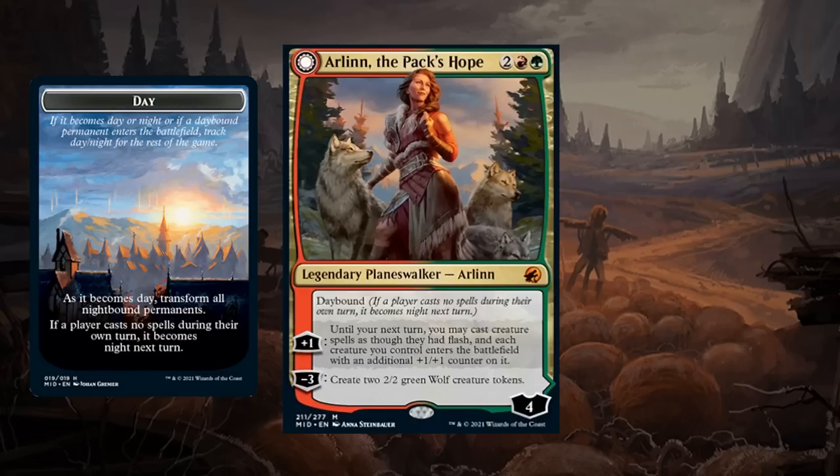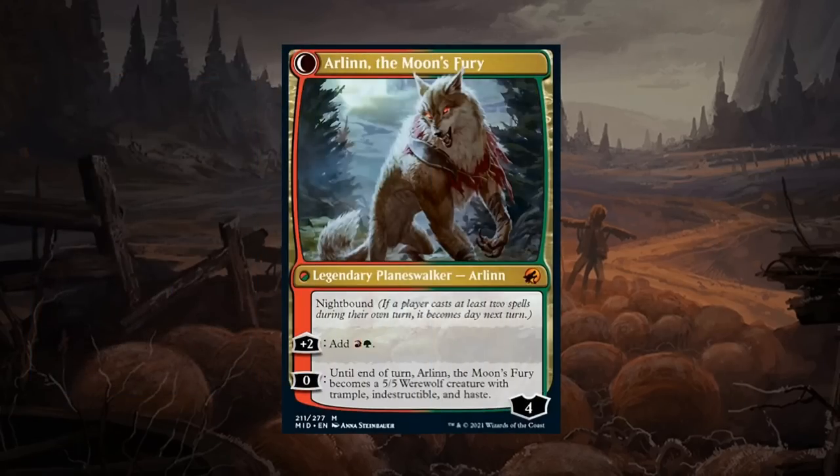Arlin the Pax Hope is very powerful. The +1 lets you cast creature spells as though they had flash, and each creature enters with an additional +1/+1 counter. The -3 creates two 2/2 green wolf creature tokens. The back side is still a planeswalker that can add red and green mana, or use a zero ability to turn Arlin into a 5/5 werewolf with trample, indestructible, and haste. An overwhelming amount of stats thrown at the opponent. Arlin gets an A — an absolute bomb that's very difficult to deal with, especially when played on curve.